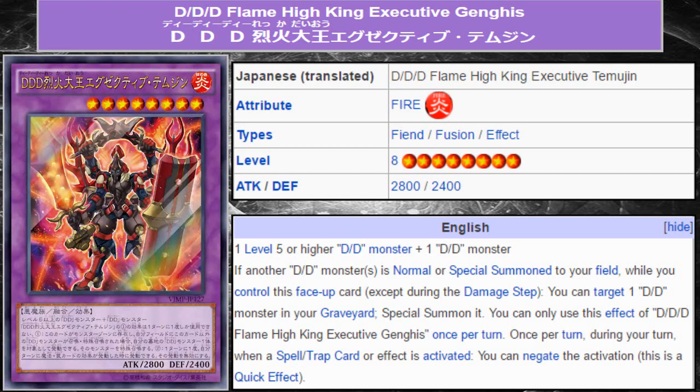Say you have the original Flame King Genghis or Gus King Alexander in grave, and you have a Necro Slime in grave, you can then banish Necro Slime and that level 5 or higher DD monster that's in your grave to summon this card. Its effect is: if another DD monster is normal or special summoned to your side of the field while you control this face-up card, except during the damage step, you can target one DD monster in your graveyard and special summon it. You can only use this effect of DDD Flame High King Executive Genghis once per turn.